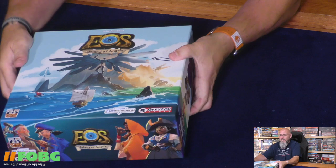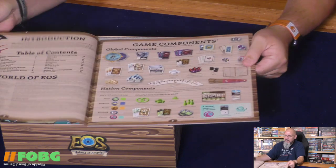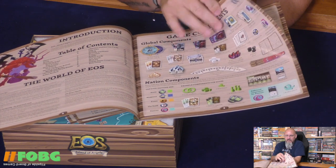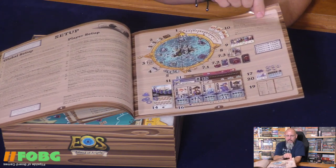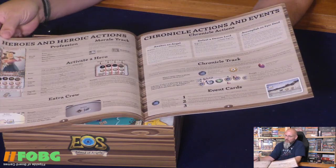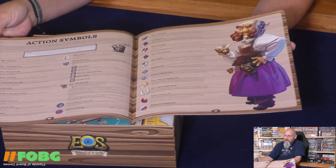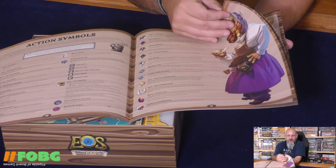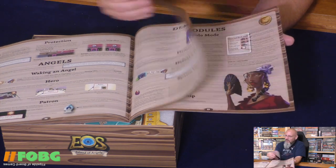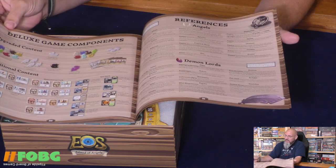Let's hop into this box. Here's the rulebook - we'll take a gander through this as usual. You get a table of contents, a component list, setup - looks pretty involved for setup. There's an overview of the game, turn overview, heroes and heroic actions, chronicle actions and events. There's a good picture showcasing that artwork. Just a quick gander through the rulebook so you get an idea - wow, there's a lot of info here. Small font, so we'll have to see how it goes.